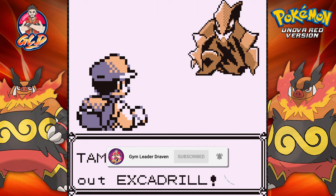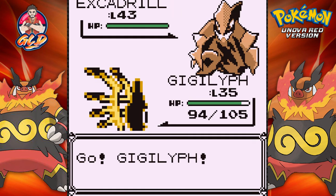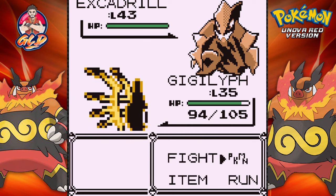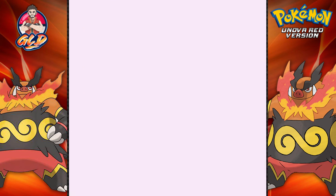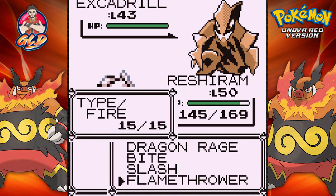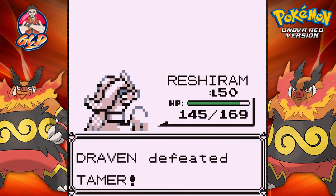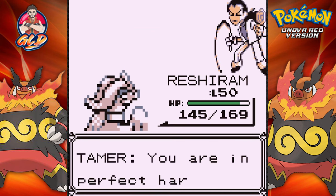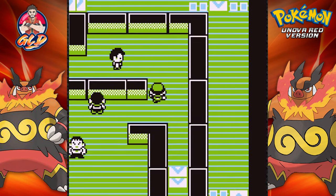Here comes an Excadrill — that is not going to work right now — so let's go ahead and switch out to Reshiram. Here comes a Flamethrower attack and that is victorious! Three Pokemon trainers down, we got another one to go.